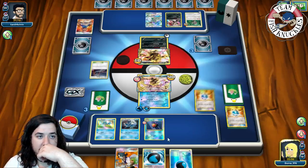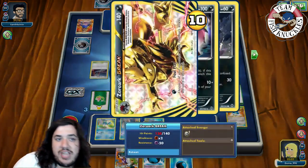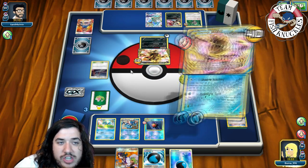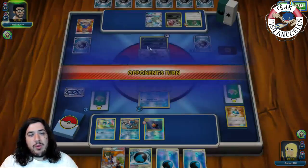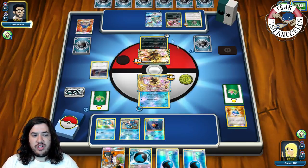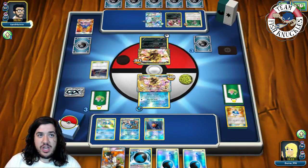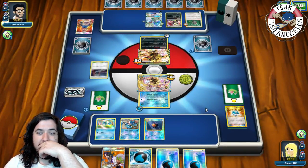On our turn we get a Splash Energy, so we Dive Ball for a Greninja, put it on Frogadier, and go for Moonlight Slash for 80 keeping the Splash Energy in play — we put the Water energy back in hand. That's 80 to Zoroark. Next turn we can Giant Water Shuriken to knock out Zoroark, then he'll set up a new one and we take a double knockout. He has a Dark energy on the field — Zoroark can do up to 120 but we don't care too much.